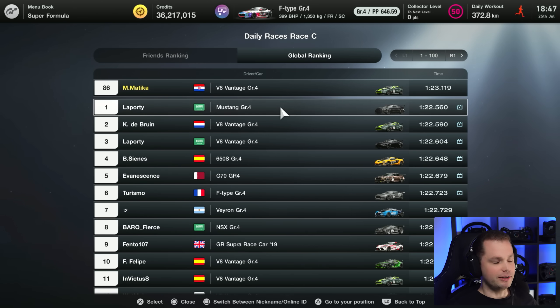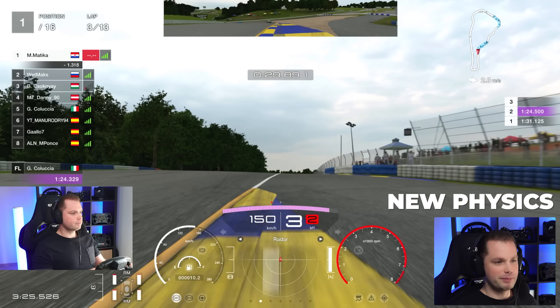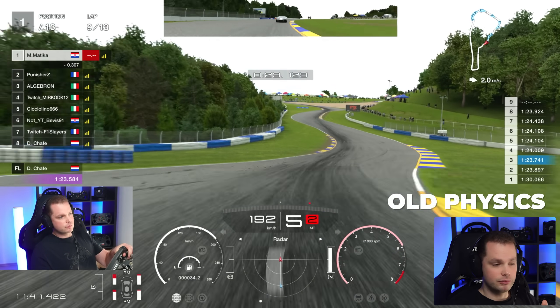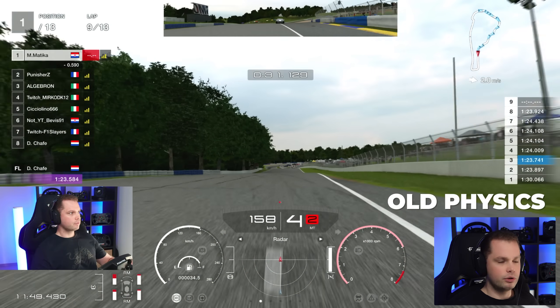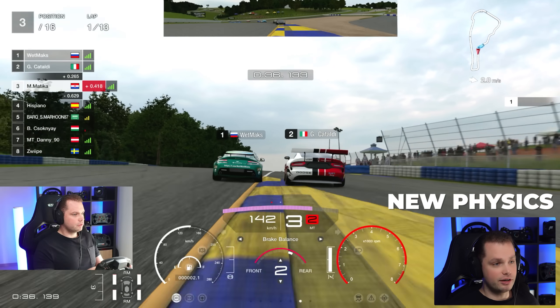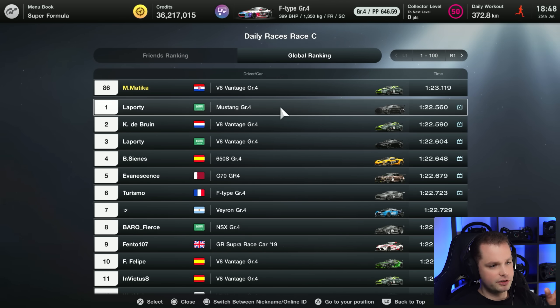The cars have become very snappy. At Road Atlanta, you used to be able to use almost all of the circuit, but now if you use the curb and the grass, there's no way you're making that turn without sliding. You can use the curbs more, but not the grass with a full car. Leaderboard times were set abusing track limits — we can't do that anymore. This is a major change that will significantly affect the game long-term.